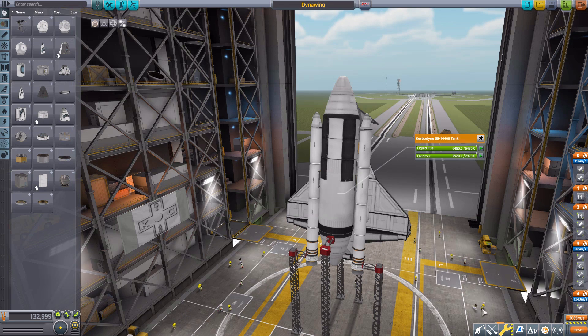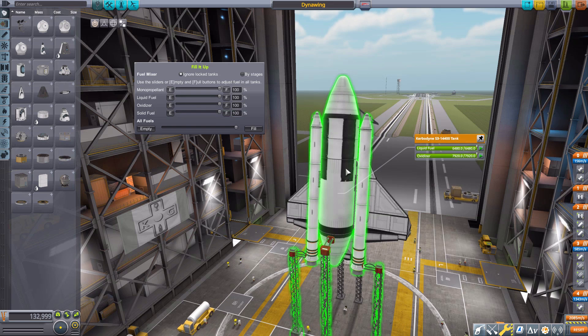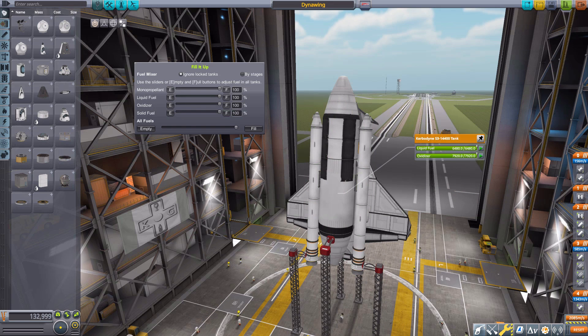All we need to do to turn it on is head down to the Fill It Up button, click that, and we're brought to this UI. By default, it starts up allowing you to edit the fuels of the entire ship, and it will only show the fuels that are actually on your ship. So you'll notice we don't have any xenon gas in here, and that's because this ship does not have any xenon gas. It will only show the fuels that are actually available to be edited.